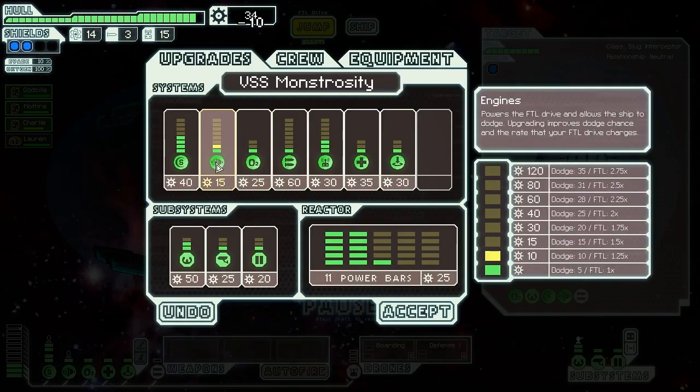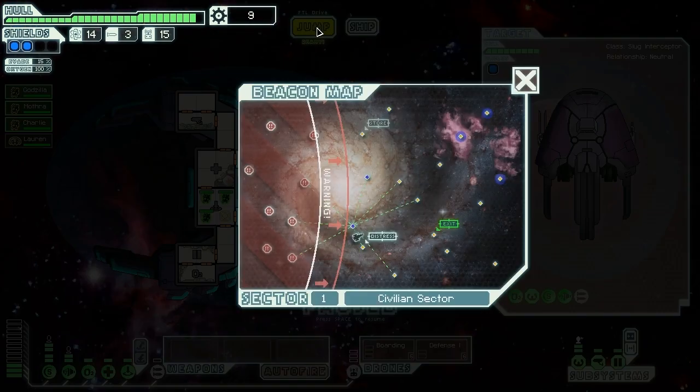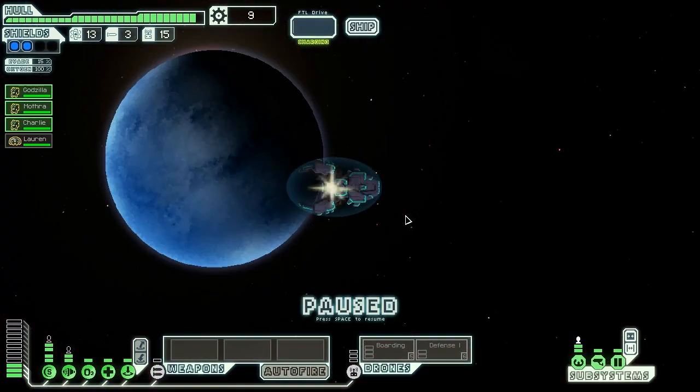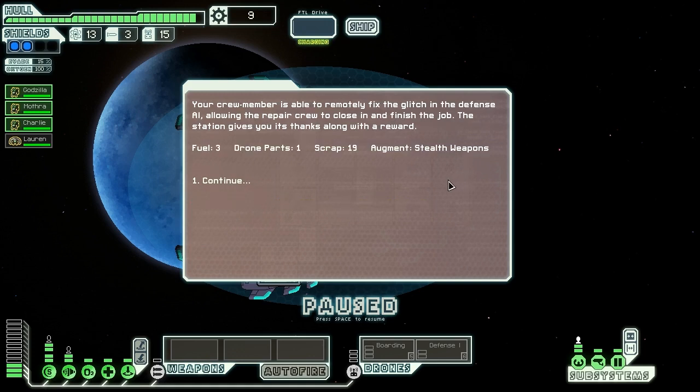Now, what are we going to buy? We're going to buy another level of engines first, because man, it sucks having only level one engines. Let's jump to this distress beacon and see what they want. The distress signal's coming from a small space station orbiting an uninhabited planet. Their satellite defense system has gone haywire, and the repair crew can't approach without being fired on. They want our help to fix it, and thankfully we have an Engie - we'll do just that remotely. Our crew member remotely fixes the glitch in the defense AI, giving the repair crew the chance to close in and finish the job. The station thanks us, gives us three fuel, a drone part, 19 scrap, and stealth weapons.